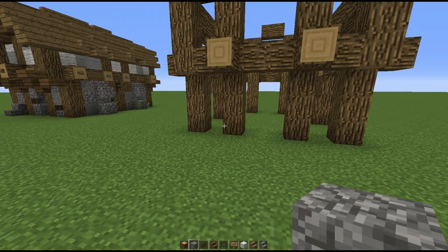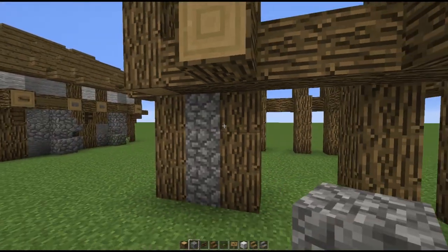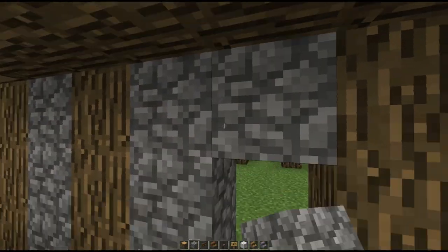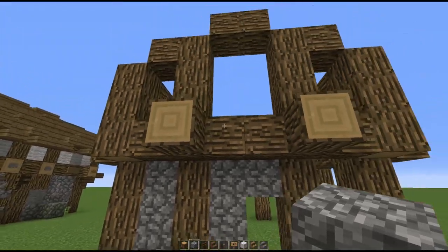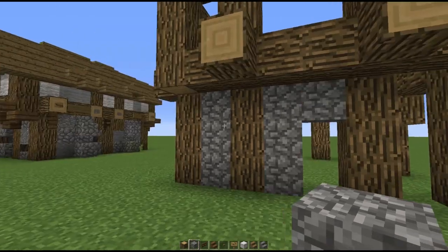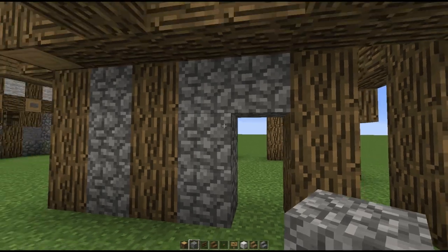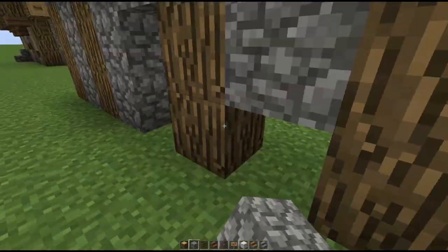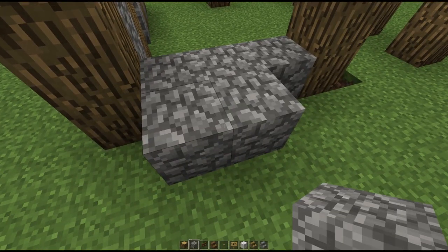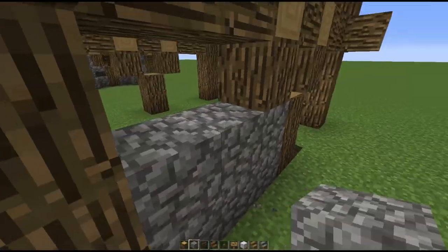Now we're going to move on to filling in the walls. For the first floor we're going to start with cobblestone as a base material and literally fill in everything except where the windows and door are going to be. For the front side the door is going to be on the right side, so please fill the rest in with cobblestone.